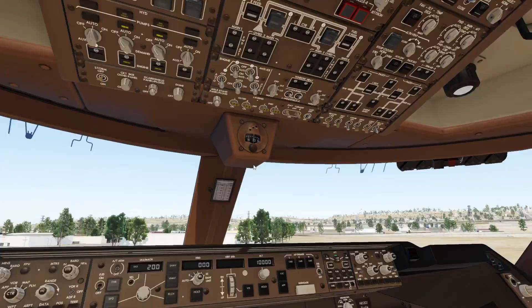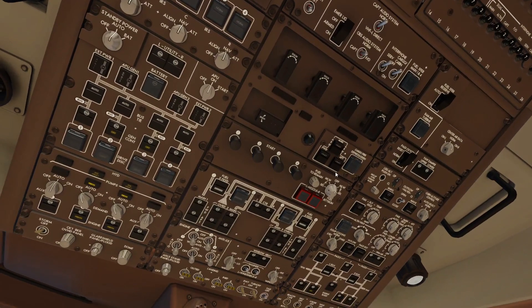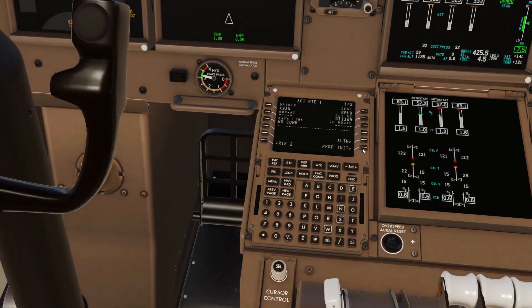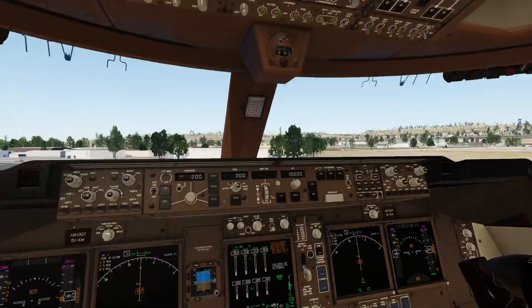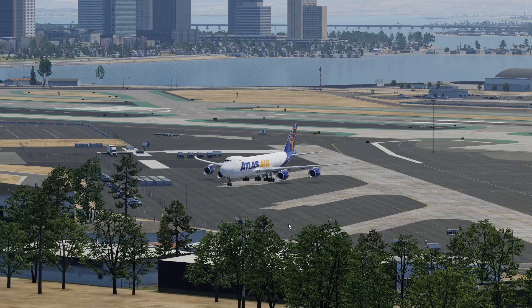That's how simple it is for the 747. Of course you have to wait for INS and everything — we could go through all of it, but I'm not going to talk you guys through that; I'll do that in another video. Just remove chalks and you can taxi once your INS is done. Do not taxi before your INS is done though. Hope you all enjoyed, thank you all for stopping by and enjoying my content. I hope this helps you guys out. See you guys in the next video.